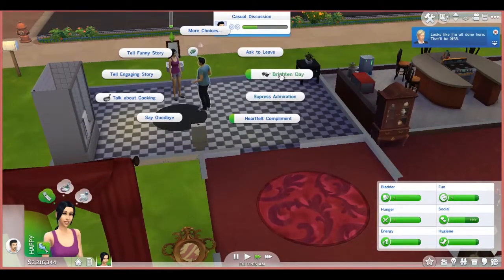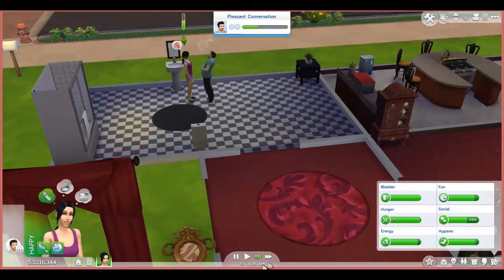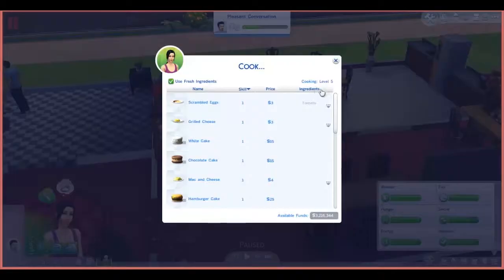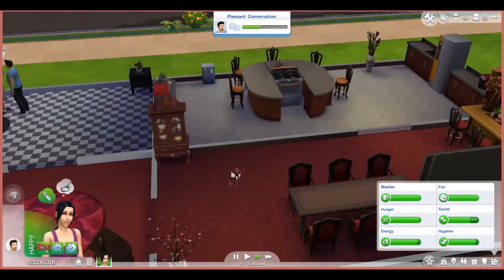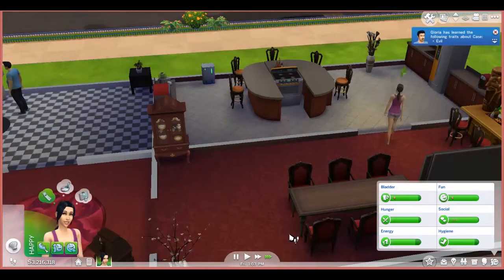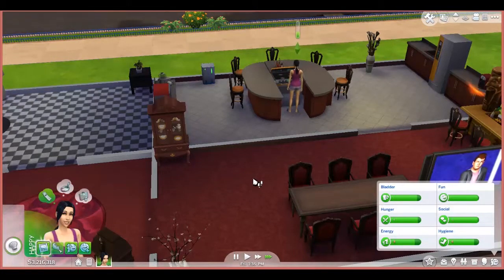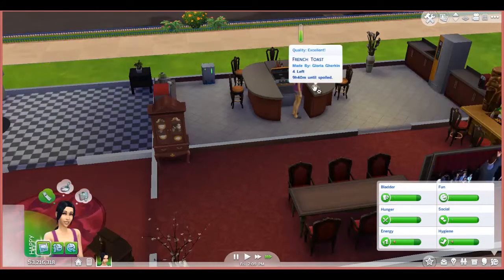Friends come over so hopefully we'll talk a little bit more about food. Fine cuisine again - makes her happy, so another aspiration complete. Let's level up on the cooking skills - let's throw her back into the deep end. This time we're going to cook some French toast. Sounds good - let's get cooking family size, some beautiful French toast.